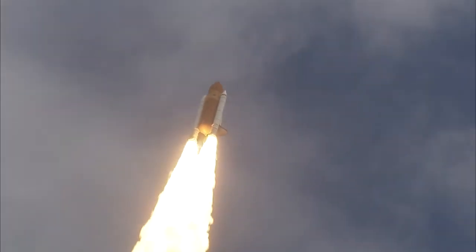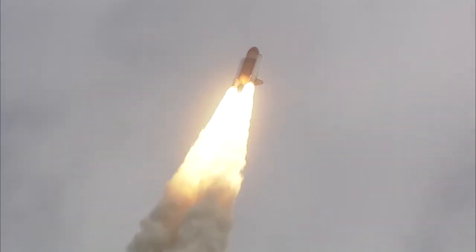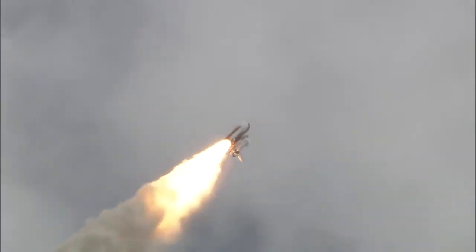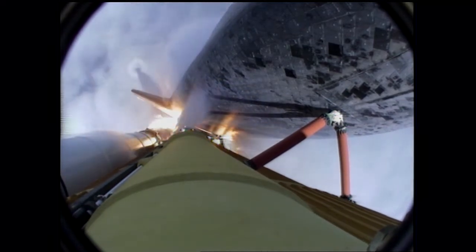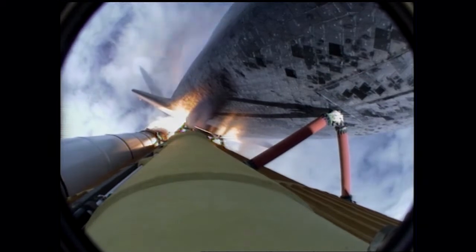24 seconds into the flight, roll program complete. Atlantis now heads down, wings level on the proper alignment for its eight and a half minute ride to orbit. Four and a half million pounds of hardware and humans taking aim on the International Space Station. 40 seconds into the flight. The three liquid fuel main engines throttling back to 72% of rated performance in the bucket, reducing stress on the shuttle as it goes transonic for the final time.